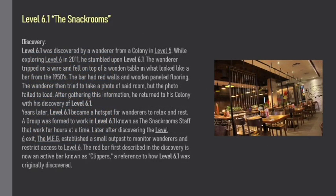Discovery. Level 6.1 was discovered by a wanderer from a colony in Level 5. While exploring Level 6 in 2011, he stumbled upon Level 6.1. The wanderer tripped on a wire and fell on top of a wooden table in what looked like a bar from the 1950s. The bar had red walls and wooden paneled flooring. The wanderer then tried to take a photo of the room, but the photo failed to load. After gathering this information, he returned to his colony with his discovery of Level 6.1.